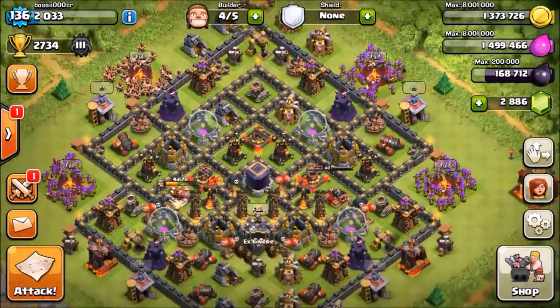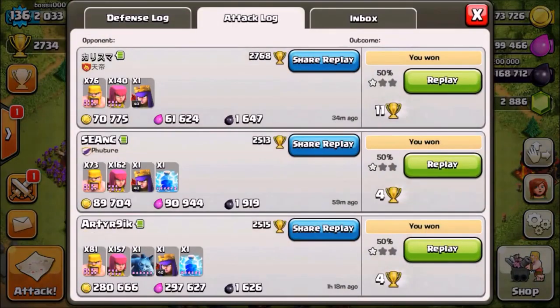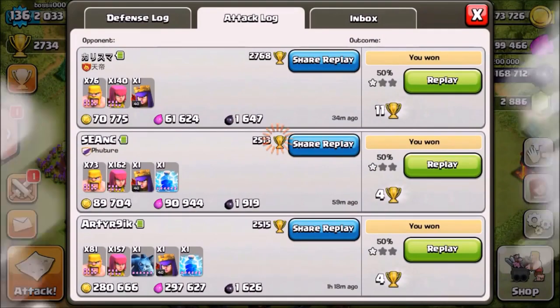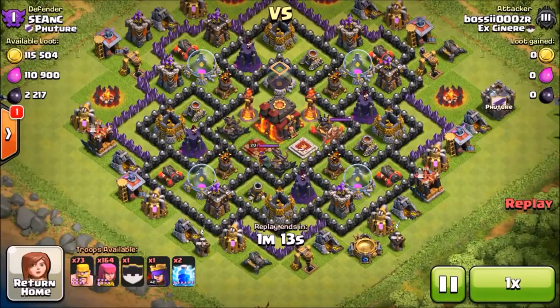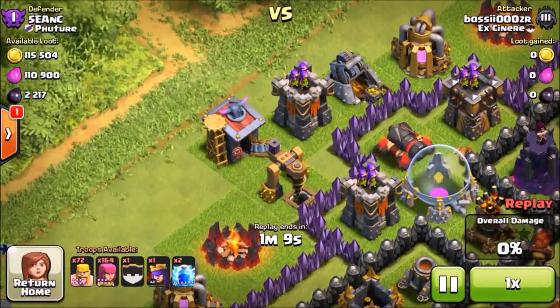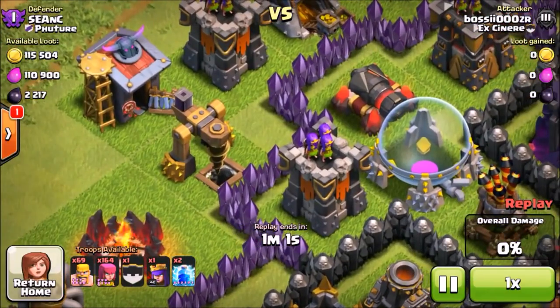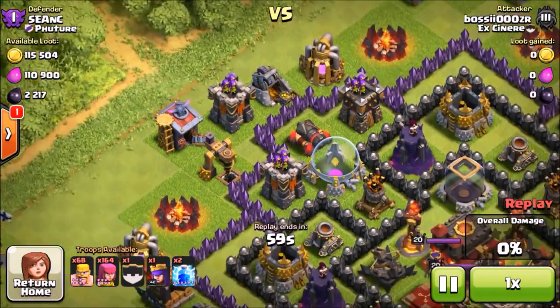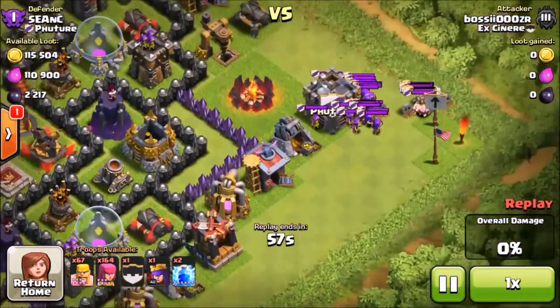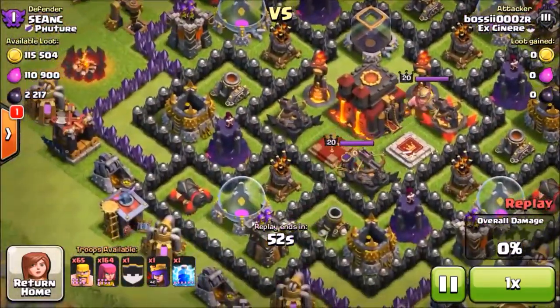That's basically it for the tips. I hope you guys enjoyed it and found it helpful. Now I want to show you a couple of raids before I finish. As you can see, my gold and elixir gain isn't the most — only around 100,000 per raid — but I always look for dark elixir. What I look for in those raids is full dark elixir pumps.